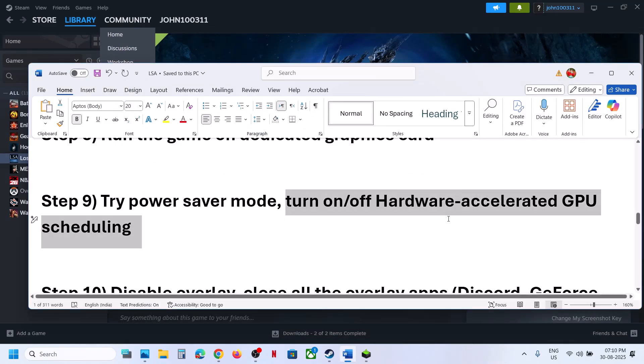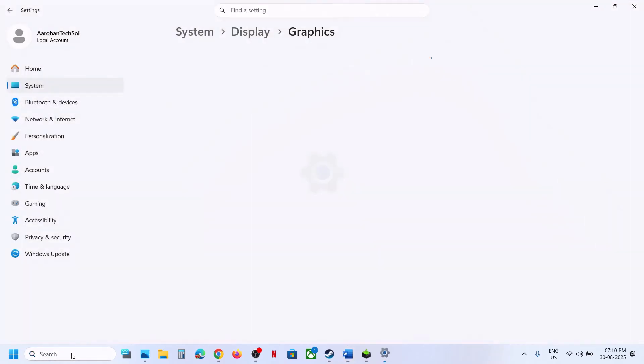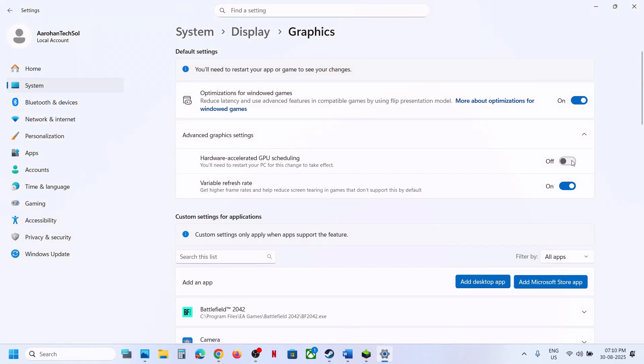The next step is to turn on or turn off Hardware Accelerated GPU Scheduling. Type Graphics Settings in the Windows search box, go to Graphics Settings, and click on Advanced Graphics Settings. If Hardware Accelerated GPU Scheduling is on, turn it off and launch the game to check. If that does not work and it was already off, turn it on and check.